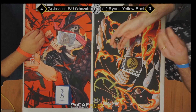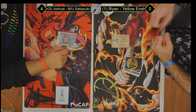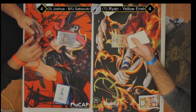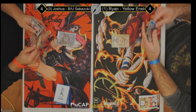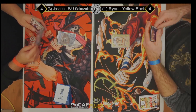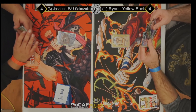We have Ryan, who was the winner of the Swiss rounds before top cut started, and then we have Joshua. We watched Joshua last round — it was a nail-biter and he was able to pull it out. This matchup is right before Nationals, so you're going to be seeing it a lot. It's probably a really good time for a matchup review, so I'm excited to get into it. Ryan rolled two sixes, so he won the dice roll.